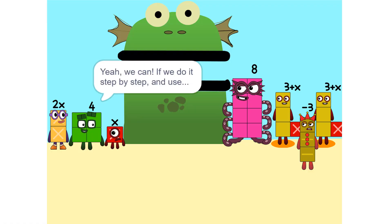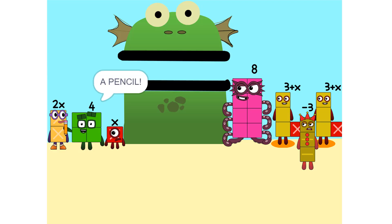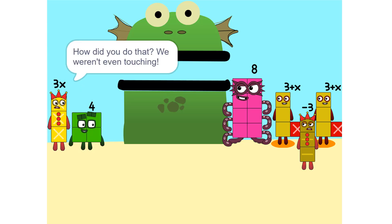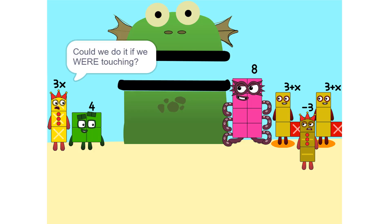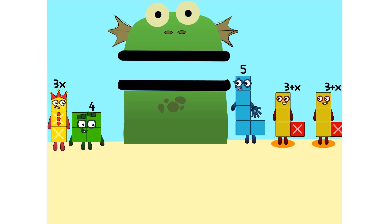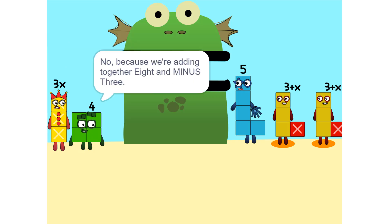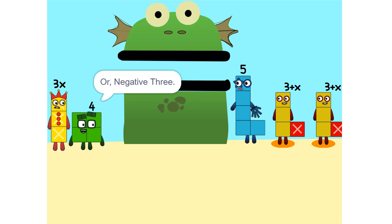Now we can figure out your value. But there are too many numbers — we'll never figure it out! We can if we do it step by step and use a pencil. One thing we can do is add these two together. How did you do that? We weren't even touching! They don't have to be. Could we do it if we were touching? Yeah. We can also add these together. 5? Wouldn't it be 11 since 8 plus 3 is 11? No, because we're adding 8 and minus 3, or negative 3, so it's 5.